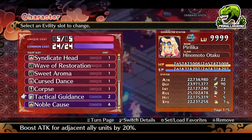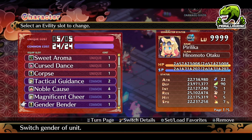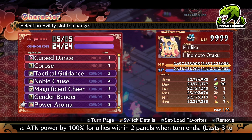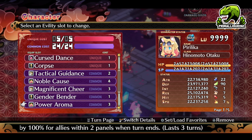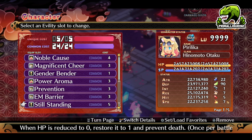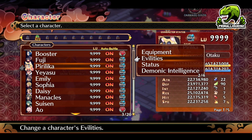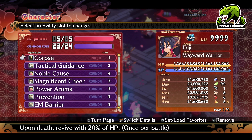Then we have Tactical Guidance — boost attack for adjacent ally units by 20%. Noble Cause boosts abilities of allies on map by 10%. Magnificent Cheer increases attacking power of male allies by 10%. Gender Bender is only on female characters; we want to use it to switch them to male. Then we have Power Aroma — increased attack power by 100% for allies within two panels when the turn ends. Prevention nullifies status ailments for allies within two panels. EM Barrier for survivability against Ball's evilty. Still Standing for the same reason. For male characters, we use the exact same evilties — the only difference is we do not use Gender Bender.